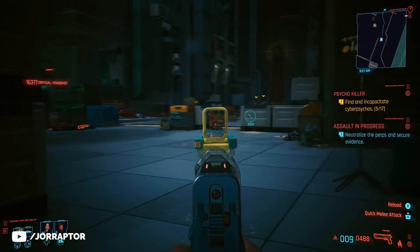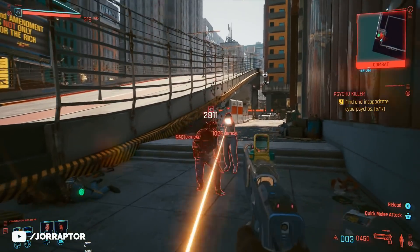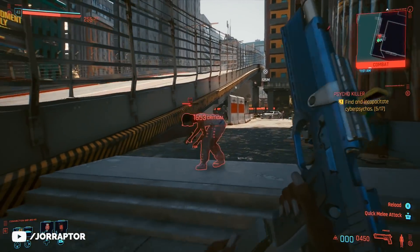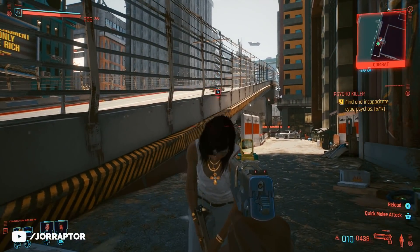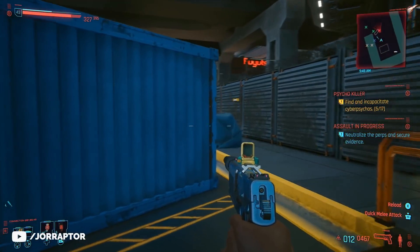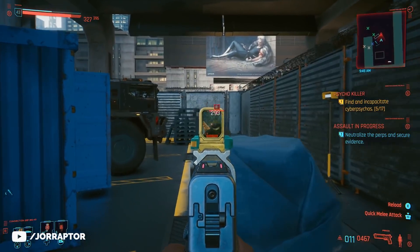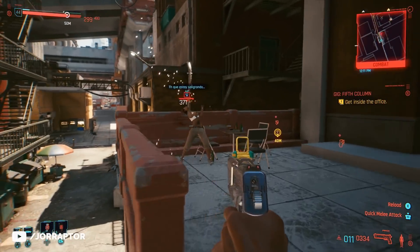The perk on this weapon also mentions stun — the chance is indeed small, but when it happens the enemy will just be unable to do anything and stand there. So you can easily take out enemies or focus on other targets. And if it does end in a firefight, the weapon can still easily take out enemies thanks to the nice fire rate and the 10% bleeding chance it has.